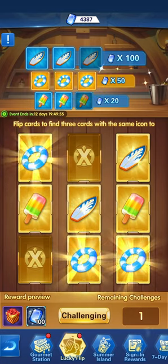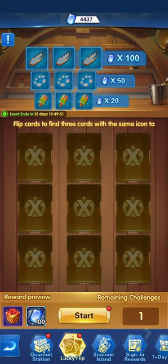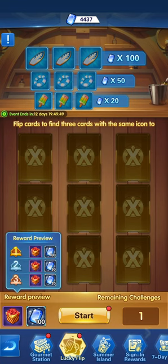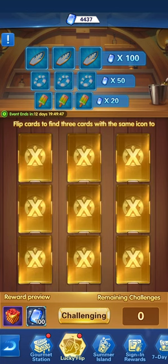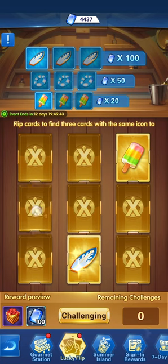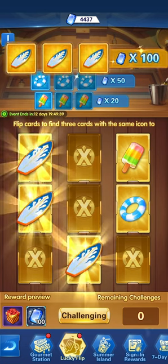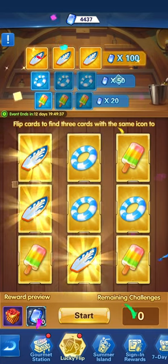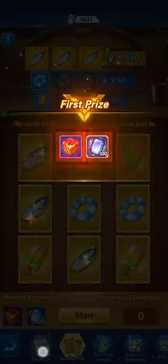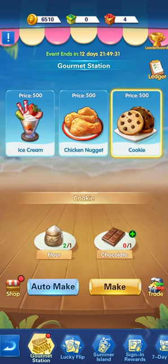We got the x50 on the second attempt — unfortunately we didn't get the 100, but it doesn't matter really, it's just blue diamonds. On the last cycle — one, two, three, four — we got it: x100! Great. So now we have three chests we can use.